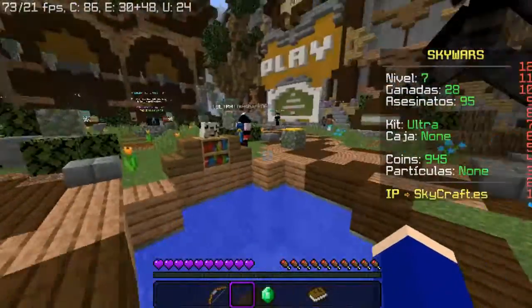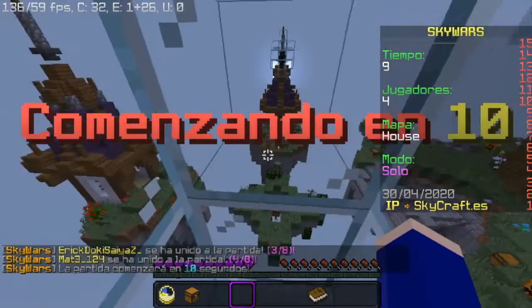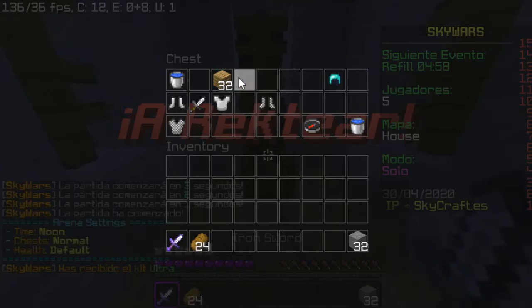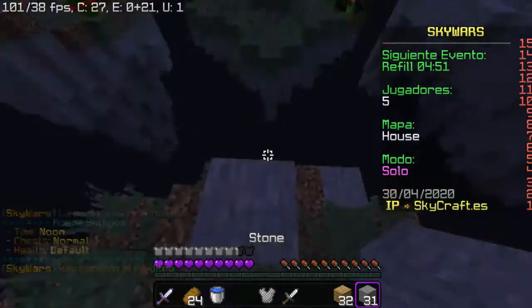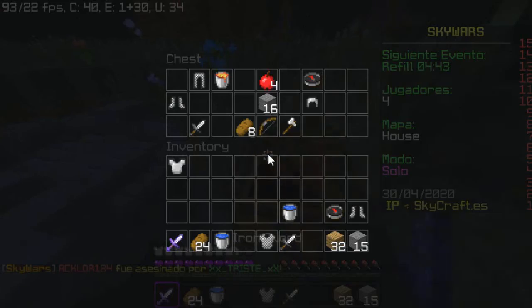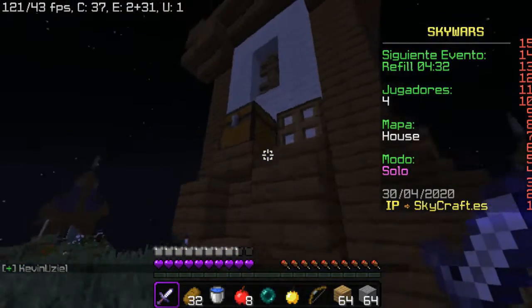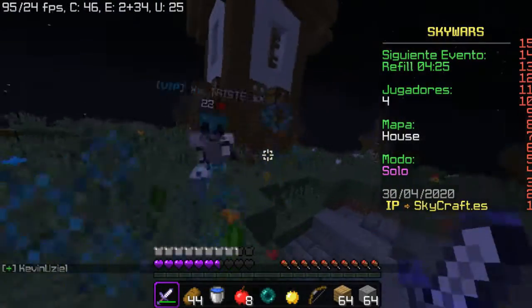Voy a comenzar con una partida de Skywars ya que el sistema de PvP es mucho mejor que el de Universocraft, porque Universocraft tiene unos bugs que no te dejan golpear a los enemigos o te buggeas con las Enderperlas. El texture pack tiene las texturas de la 1.12, solo los bloques y las espadas aunque son cortas. Si ustedes quieren entrar, el servidor les dará rango VIP gratis pero con pocas posibilidades.